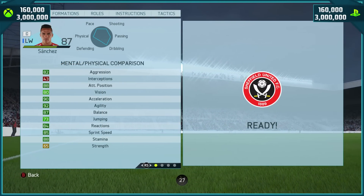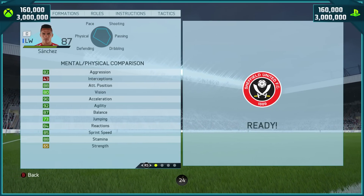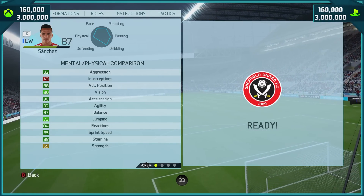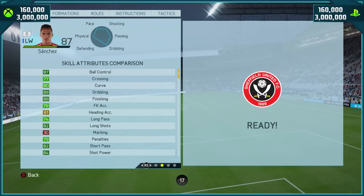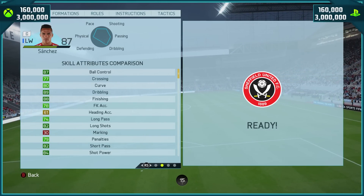Mental and physical attributes: 82 aggression, 88 positioning, 90 acceleration, 92 agility, 87 balance, 84 reactions, 85 sprint speed, and 88 stamina. That stamina stat is very important.